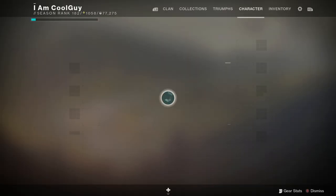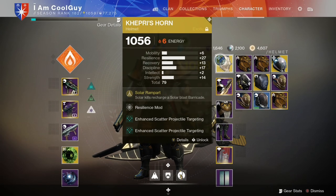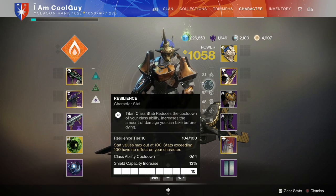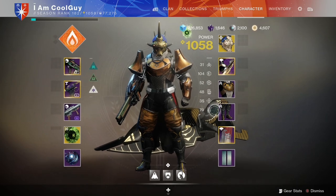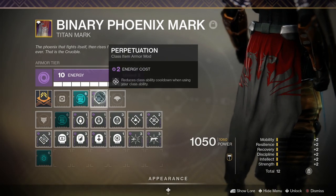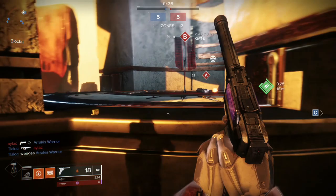One really important thing I forgot in the introduction: since we're totally committing to Kepri's Horn, we have max resilience and the 14-second class ability cooldown. On the Void Titan mark, we have Perpetuation — that reduces class ability cooldown when using your class ability. So we get a little bump every time we throw out the shield. We're going to get it quick and often. We're going to lead every engagement with the shield, and let's put a little counter on the screen every time I touch someone with it.